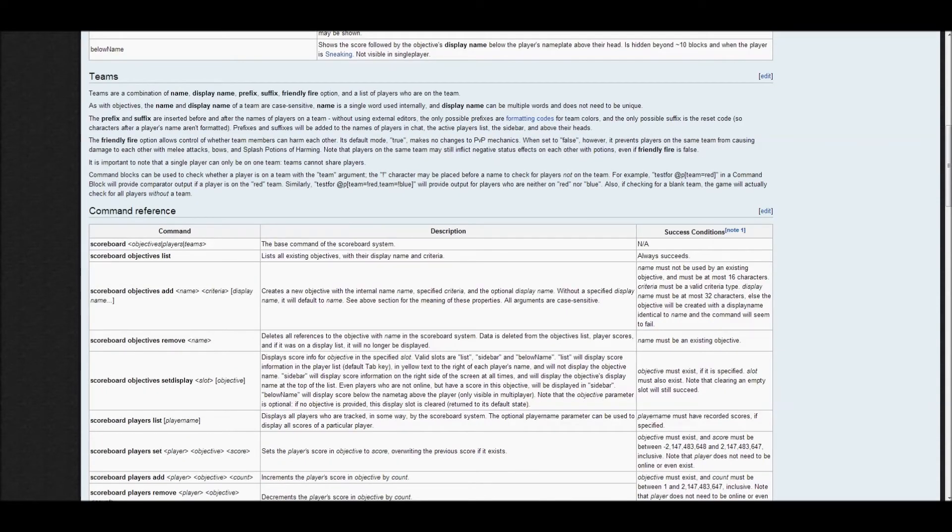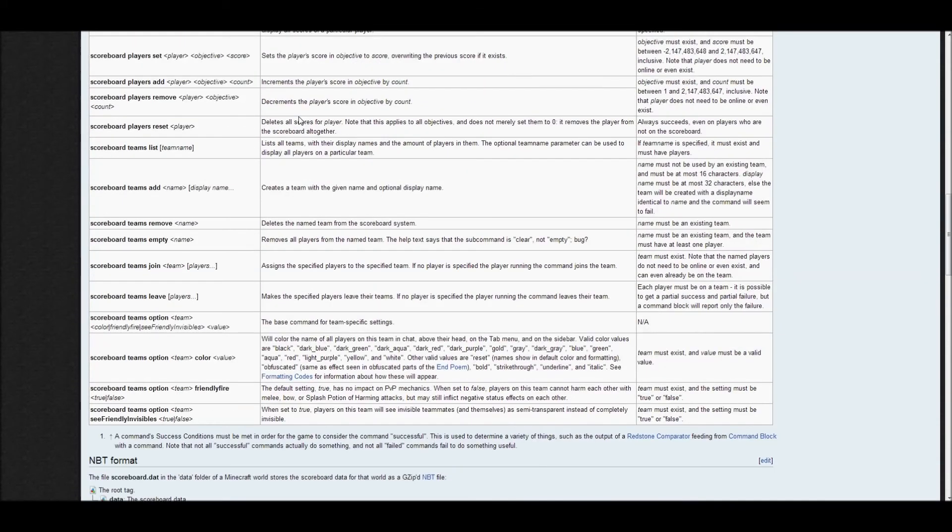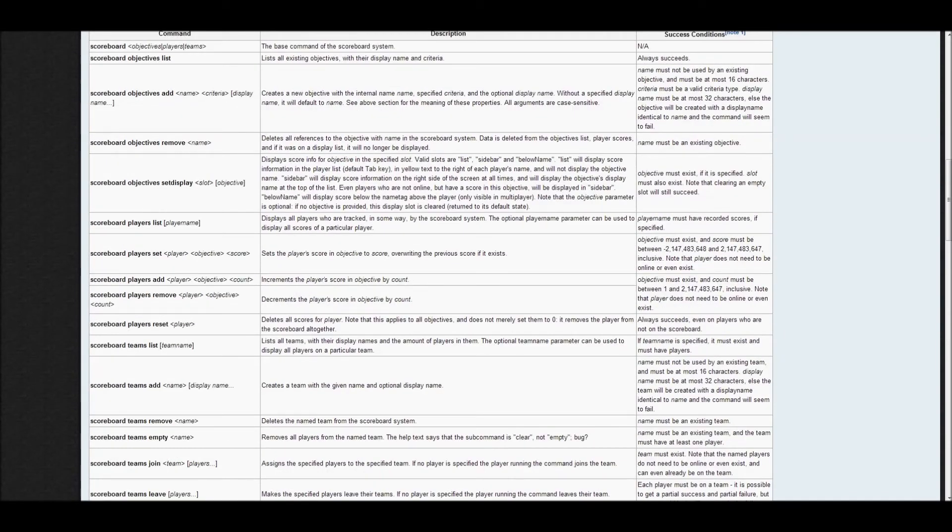Here's some explanation and stuff, but this is the main part: the command reference — very useful. All of this starts with scoreboard. We have the objectives and here we have the list of things we want to do. We have add right here, and name, criteria, display name. This is what I called the command name — or it's the real name of the objective. Criteria is the thing we talked about: totalKillCount. And then the display name — that is the name that shows up.